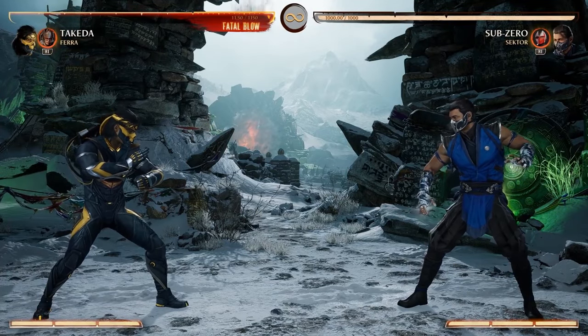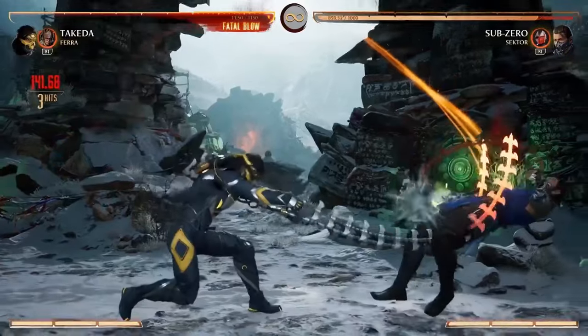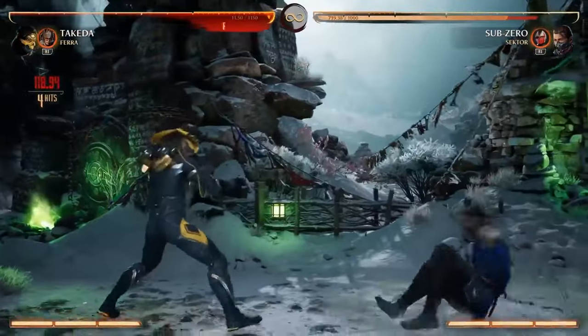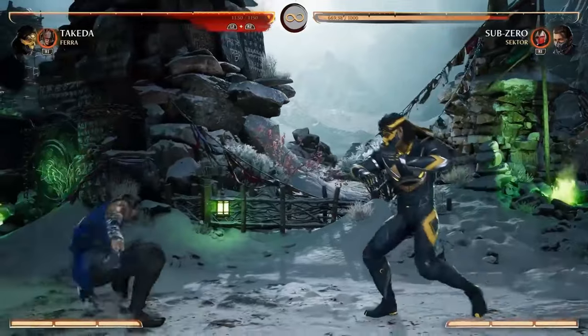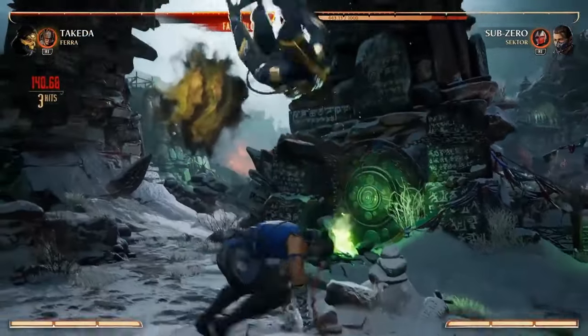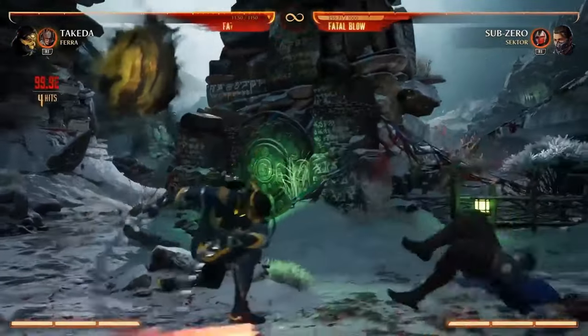Let's start with his normal attacks. As you can imagine, he uses his whips and they have excellent range. You can see he has multiple normals that start at almost round start range. He also has plenty of cool martial arts attacks up close if he wants to punish moves and be a little bit faster.